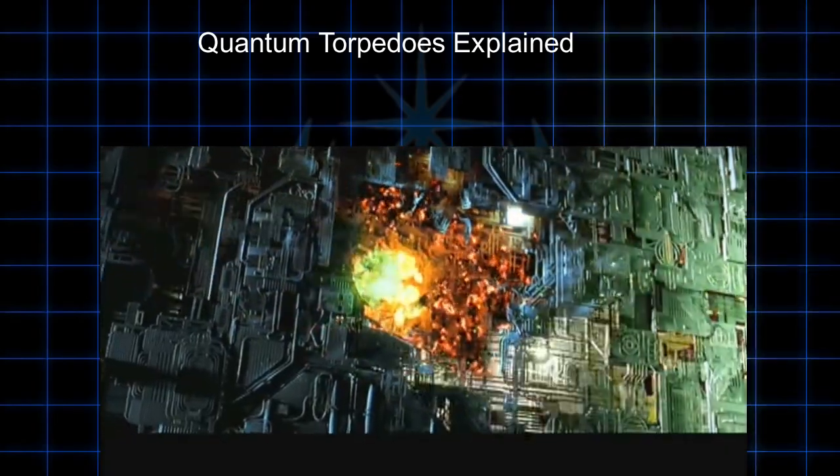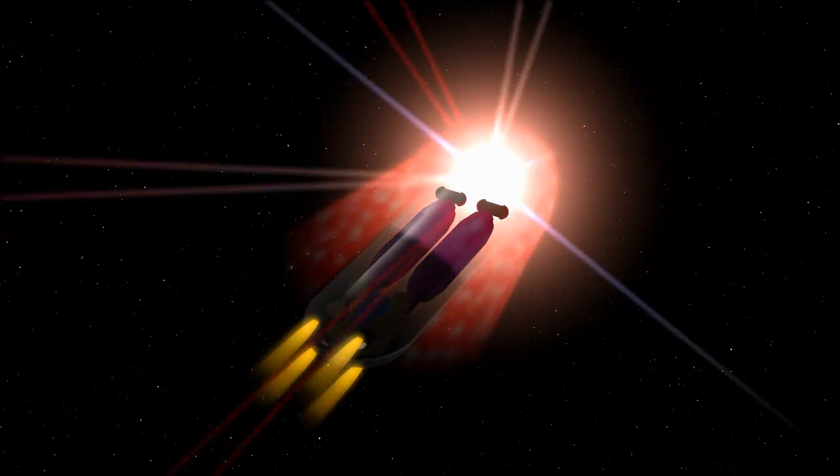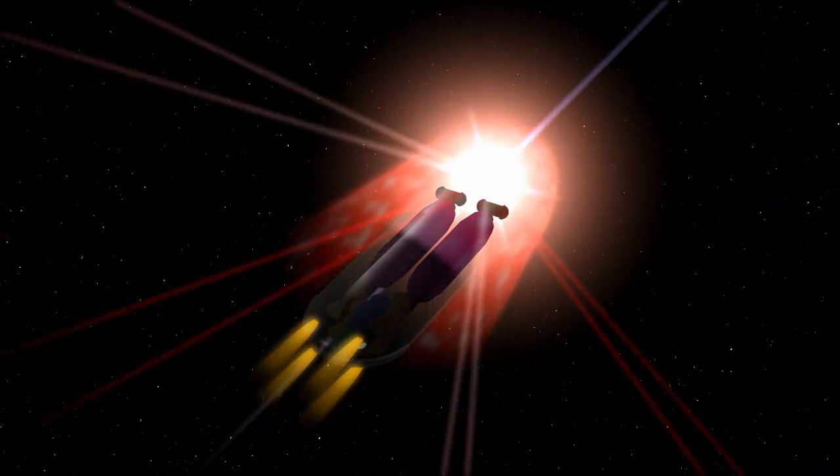Usually a Quantum Torpedo is rendered as a blue-white ball of undulating light. They impact a target and there seems to be something of a delay before the explosion effect is actually seen. Functionally and tactically, these weapons work very much the same way as Photon Torpedoes. The only difference is in the warhead itself. A Photon Torpedo has a warhead packed with matter and antimatter, the annihilation of which releases an explosion of gamma radiation in the form of photons. Such an explosion is capable of far greater yields than nuclear weapons, depending on how much antimatter is used.